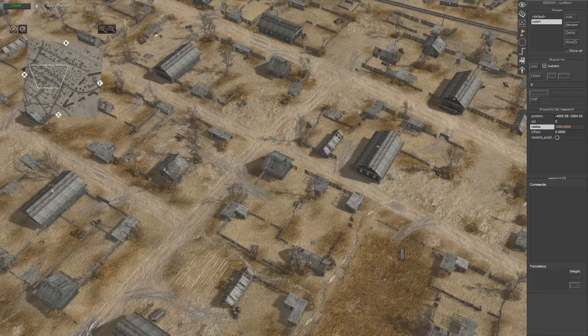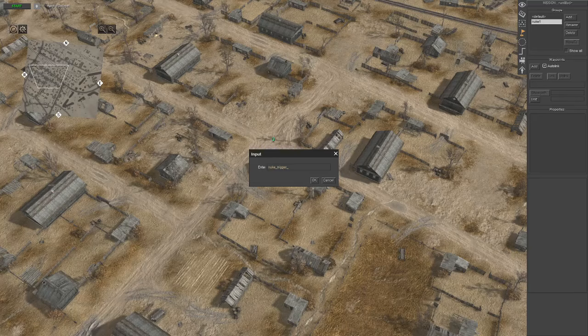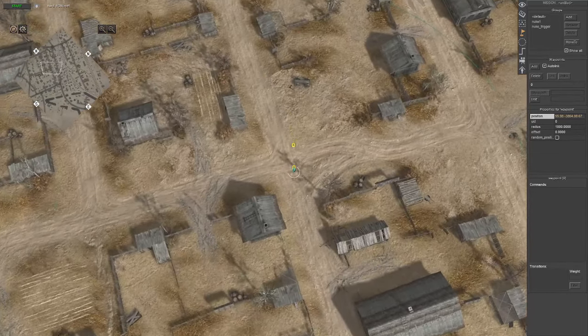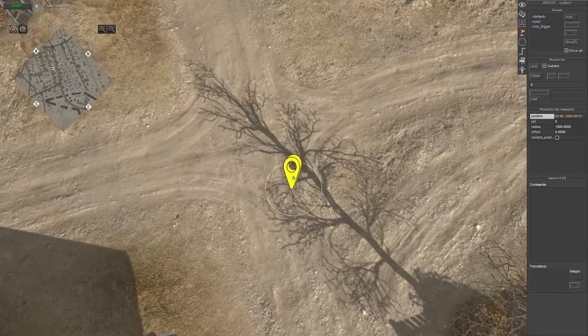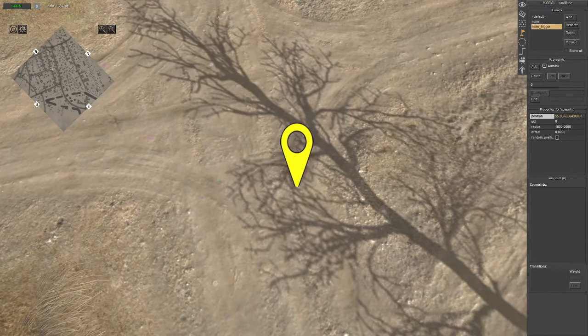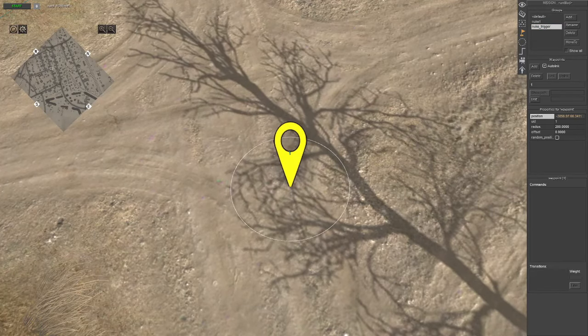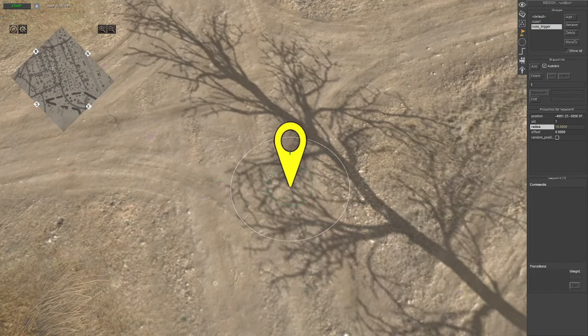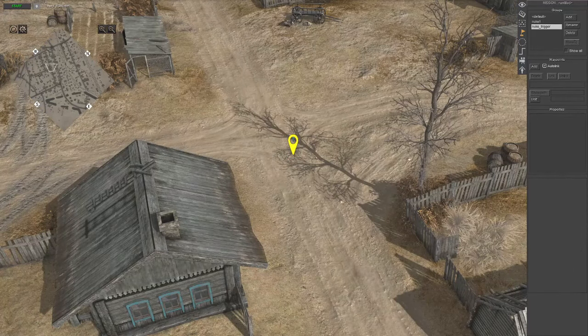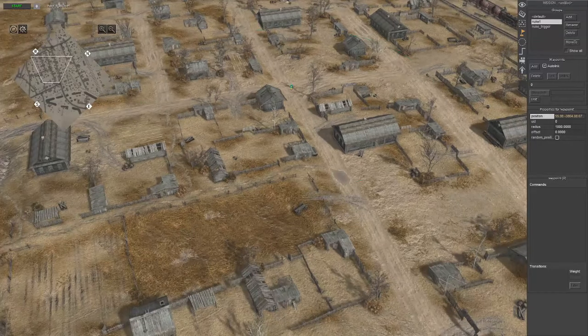Now we're going to add another waypoint. We're going to call this "nuke underscore trigger", and there's a reason I'm doing this. In this circle, find exactly where you want the nuke to explode — it's usually going to be right on top. Go to nuke trigger, click right where you want it to explode, select it, and then reduce the radius to 10. This will basically mean the trigger is going to happen right here, and the radius is all of this.